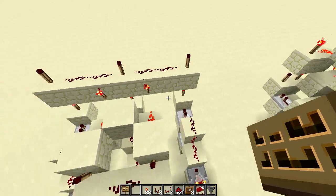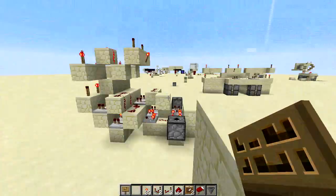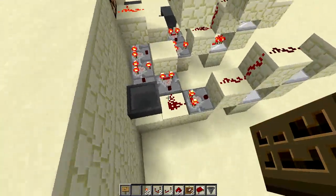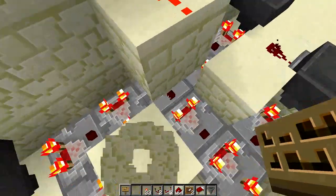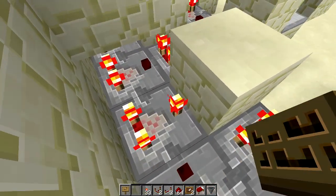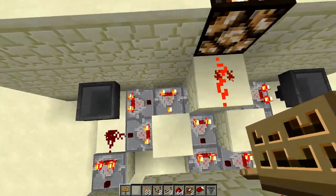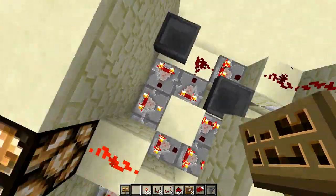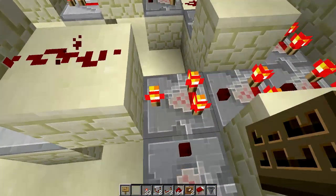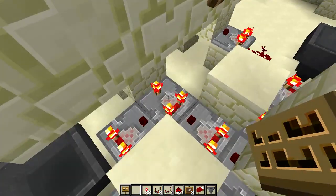This is the first frame, second frame, third frame. I will have a map download in the description — it's strictly this build. The main thing I want to stress is make sure the comparator right here is in subtract mode, where the front torch is lit up. The first and third comparators need to be in subtract mode, and for the middle one, the one behind it needs to be in subtract mode. Make sure those three are in subtract mode — that's basically how you get your different combinations.